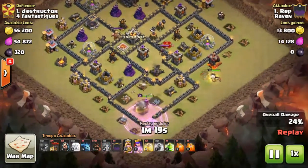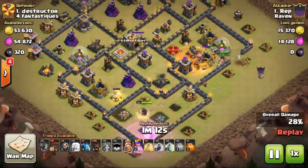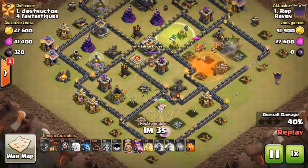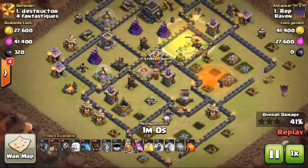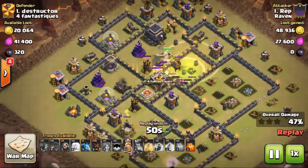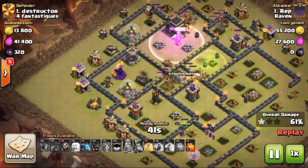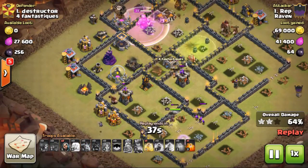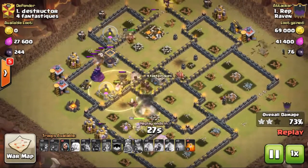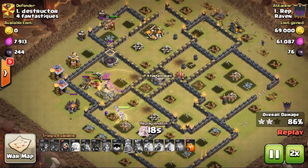He drops the king for tanking, then his Valks and clan troops come out with wall breakers and max Valks. Poison on the queen to slow her damage, but she gets obliterated. Hound comes out of the CC which is nice for his Valks. Heal spell goes down after they trigger a giant bomb, and loons come in on top to take care of the archer towers. Back-end hogs come in while the archer tower is distracted on the queen. Hogs moving through, heal spell down, giant bomb triggered — last couple defenses fall. Very nice attack, Rep.